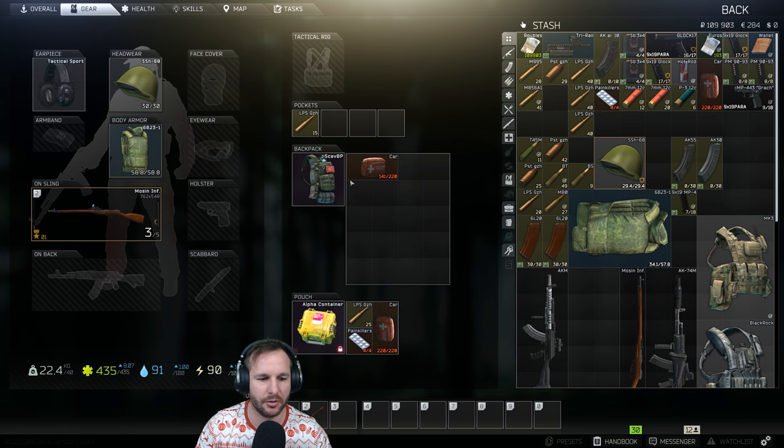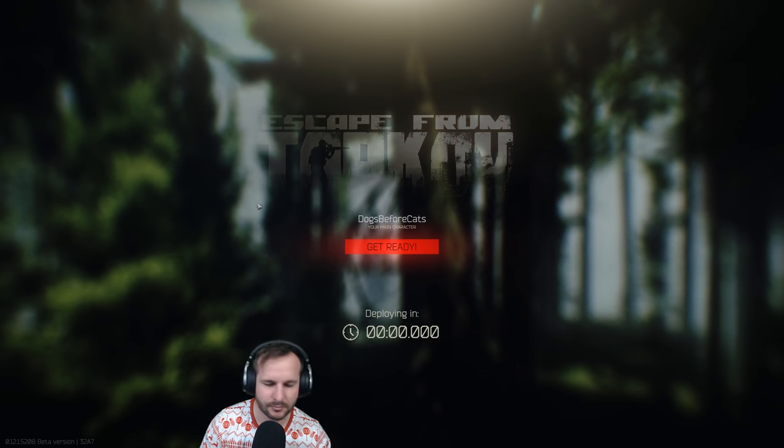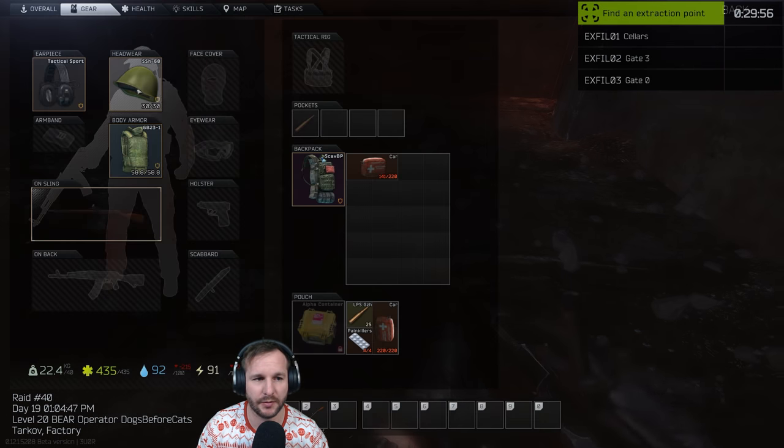Might just leave that there for the extra health and let's get back into another factory raid. When we get in we'll top up the rest of this bag - you can do it inside the hideout stash but I personally just do it in raid. You get the extra skill point in sniping for loading another round to the chamber, and I need to level it up anyway.